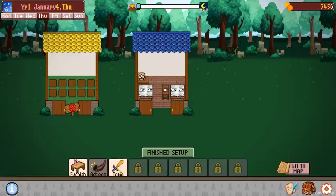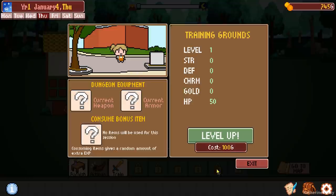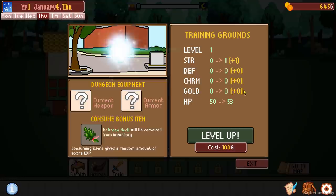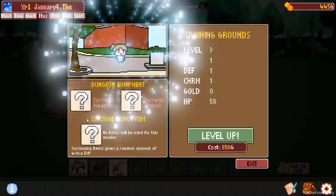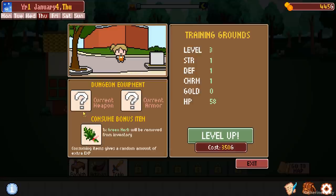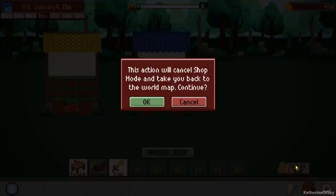So here are our earnings: 168 for today, not bad. What I want to do is train. Welcome to the training grounds — here you could equip an armor piece and weapon to aid you in dungeons. Consuming an item to train may also give a chance of gaining additional stats. We sold everything, so we can use a bonus item and level up just to get one level of strength up, and HP is a little bit up as well. We've leveled up several times, which is going to be really good.